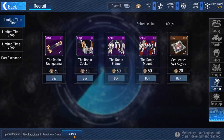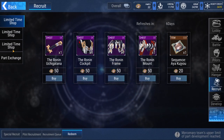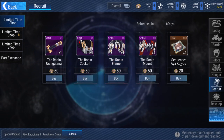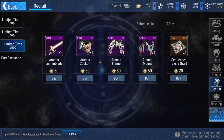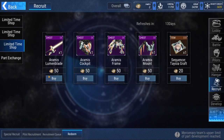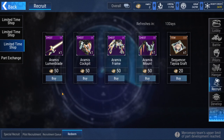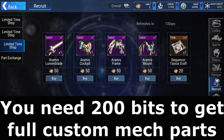Right here in the redeem section, you can see there are a couple of ways you can use these bits. There's limited time shown for each banner. So Teysha's banner is this one. As you can see, to get all the custom mech, you're going to need 50 bits for each part. For the weapon — the Aramis Lumen Blade — it will consume 50 bits. If you want to get the full custom mech, that's 50 times 4 — there are 4 parts — so you will need 200 bits.